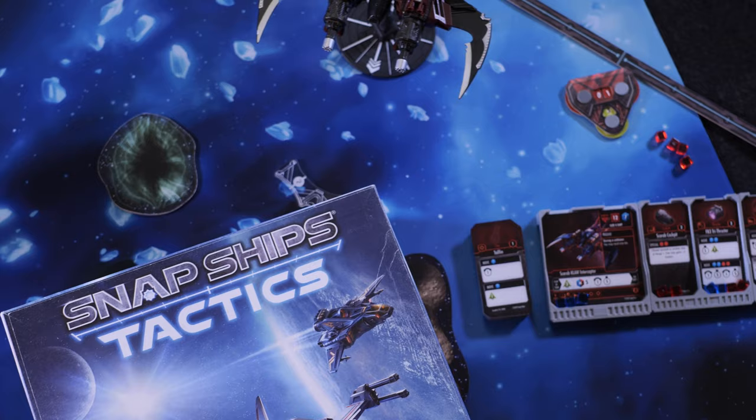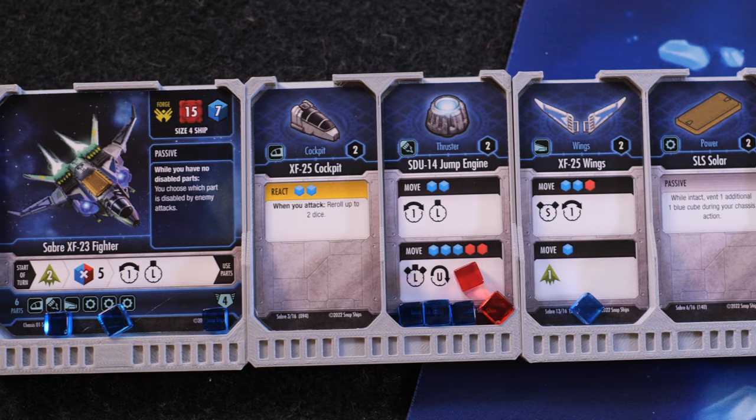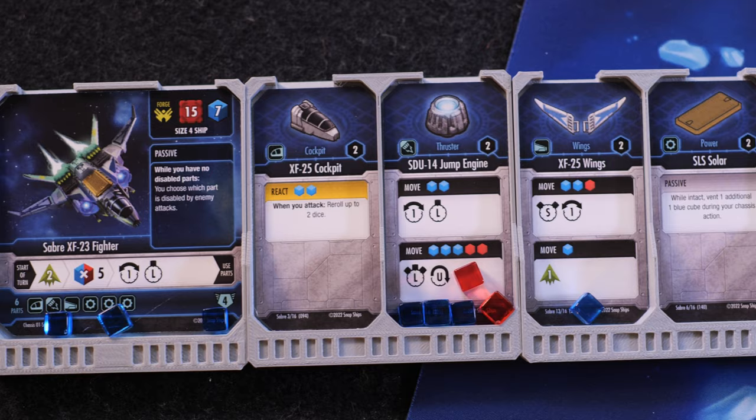Let's get into the nuance of exactly what Snap Ships Tactics is. This is, at the end of the day, a skirmish game — a game where you're sailing these ships across outer space, doing your best to smash into each other, fire rockets, hit lasers, and rip off pieces of your opponent's ship.